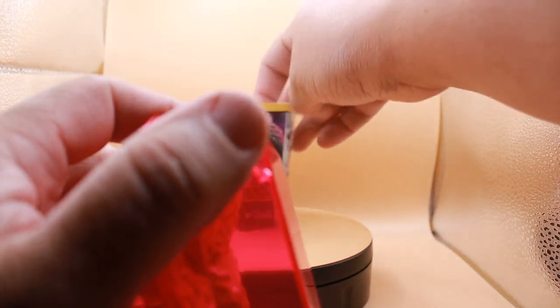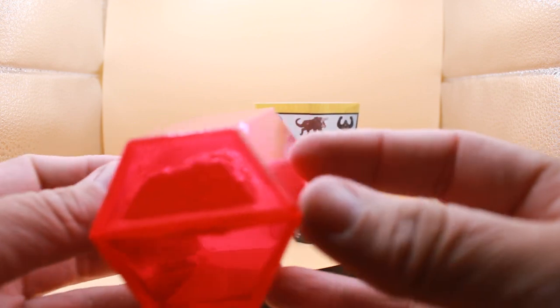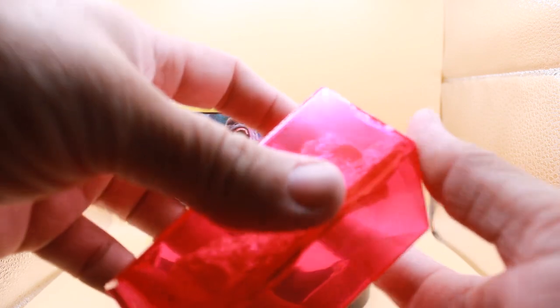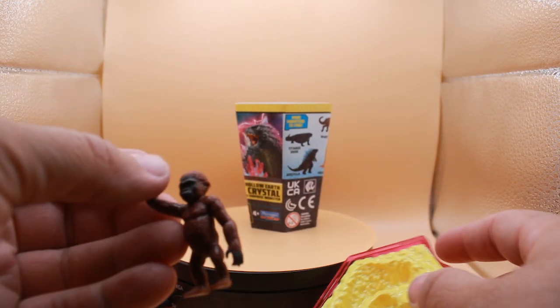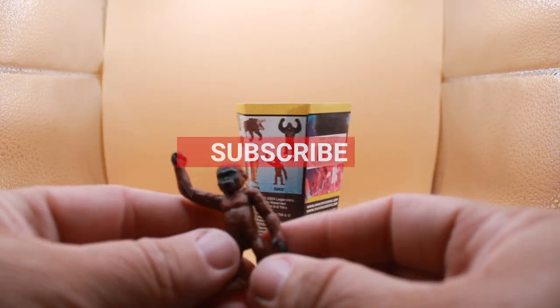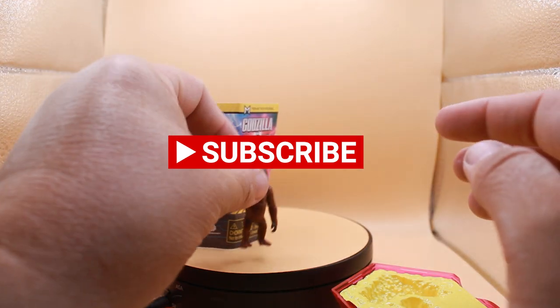Let's check the paperwork and put it back on the table. All right guys, let's see what we've got — the Hollow Earth Crystal. Please be something different than what we already have. Come on, let's see what we've got. Oh, we do! We've got Soko! Soko — pretty cool. His arms don't move or anything, but he's a really little bitty guy.